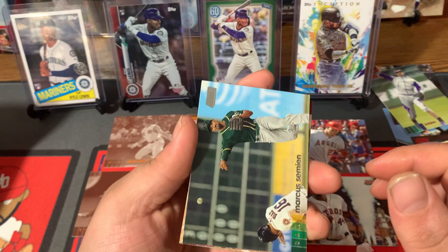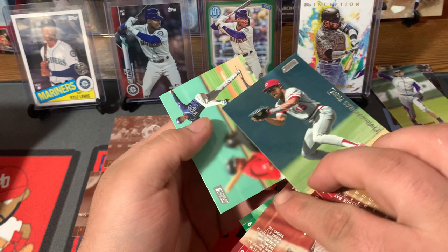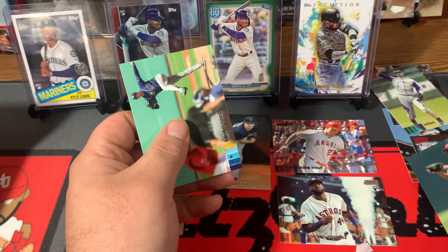Marcus Semien, Ken Griffey Jr. — that's a nice one right there. Domingo Labia Rookie Card. Barry Larkin Photographer's Proof — I have yet to pull one of these. Not numbered, but a cool Photographer's Proof with a little stamp on it. And Blake Snell. We'll put that to the side.